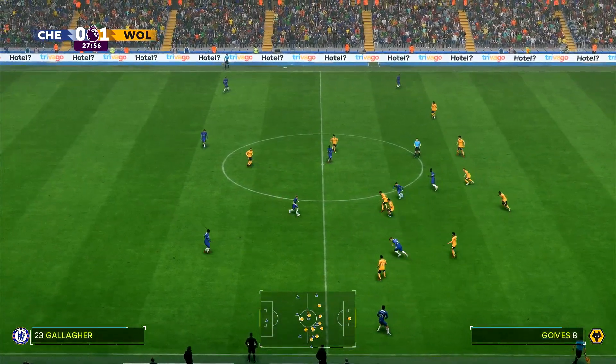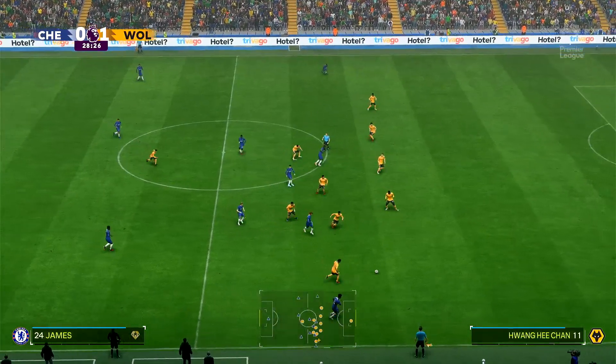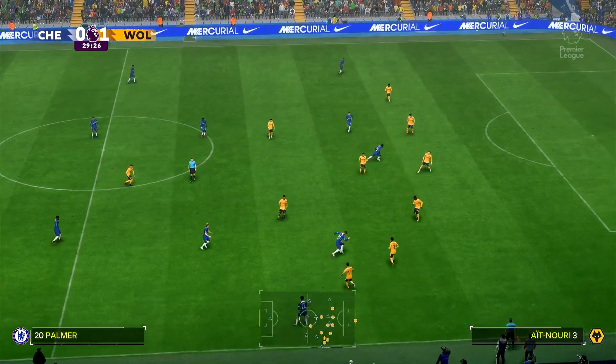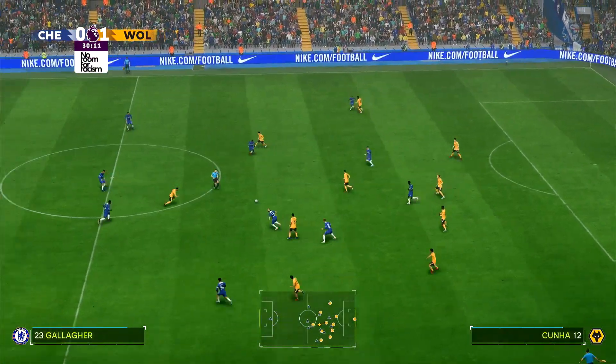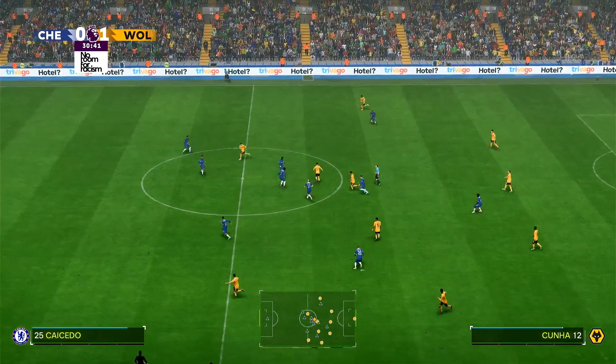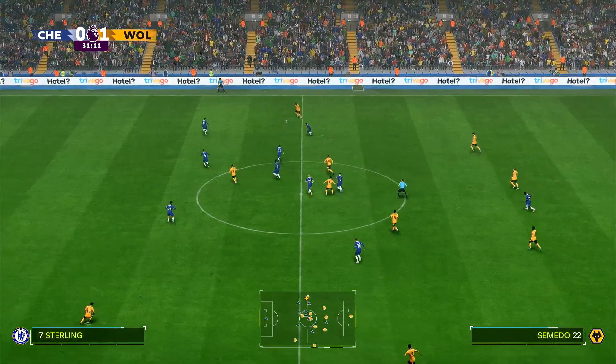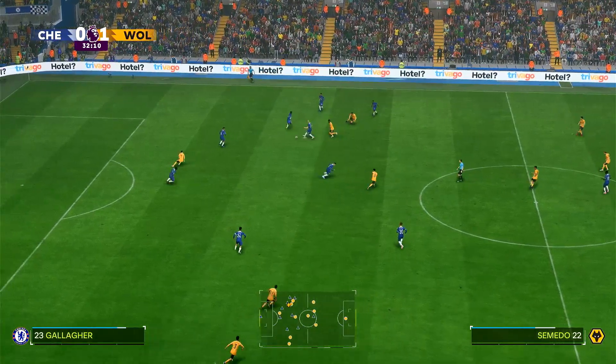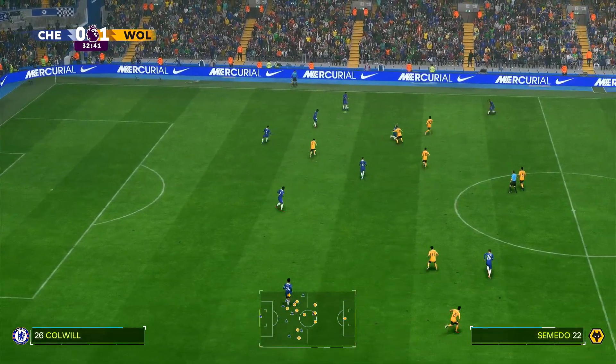Anyway, here's Palmer on the ball, back to Gallagher, back to Palmer again, now to James on the right flank but turns back. Palmer — tries to play it across but intercepted by Gomez, who plays it to Cunha. Semedo takes on the man and beats him, but then the pass is wayward and intercepted.